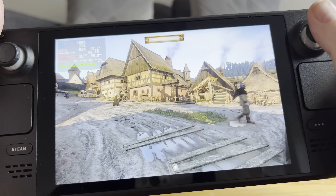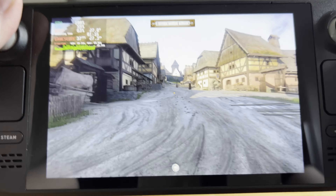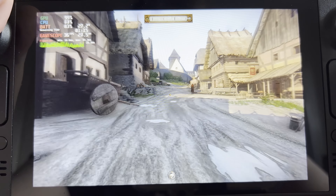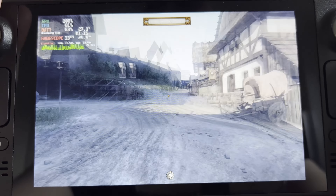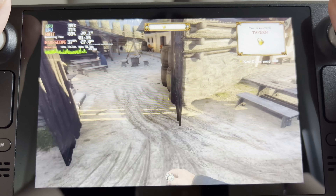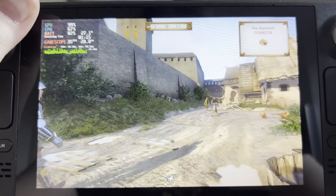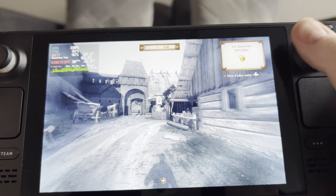I don't have a horse, so I'm going to run Henry through Rattay as fast as I can to stress test it. We're at 38, 36, 35 — trying to push it below 30. We hit 29 briefly. Henry ran out of stamina, but we're still above 30 for most of it. Around the busiest part of town: 35, 30, and then 28, 27 — our lowest was 25, just for a split second.